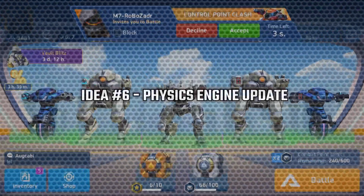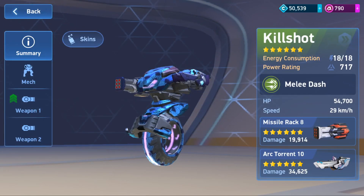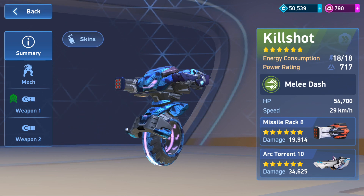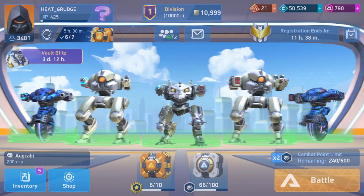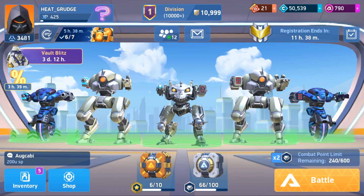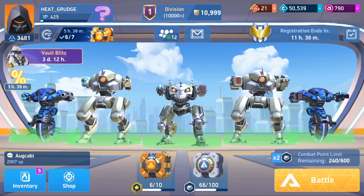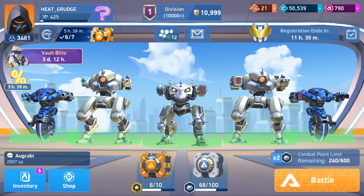Idea number six: this one is just a small update. Basically, the Kill Shot was changed ages ago — the path tracking was changed with the Kill Shot's dash, so sometimes they don't always align and just miss each other. I would love the developers to double down on this and try to fix the path tracking and make sure that the collisions happen properly. A lot of people were asking me about this one.